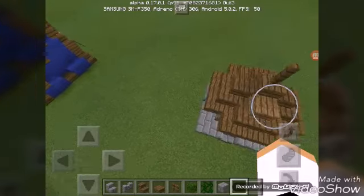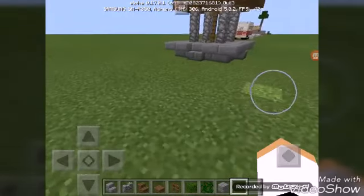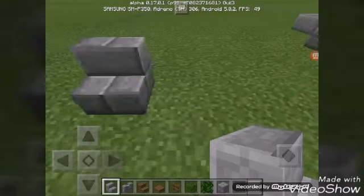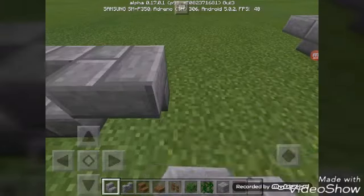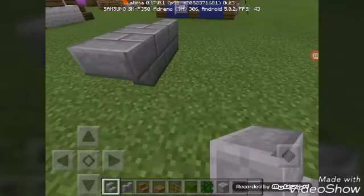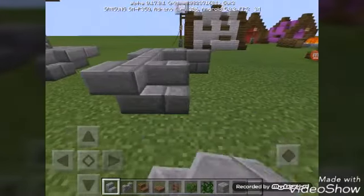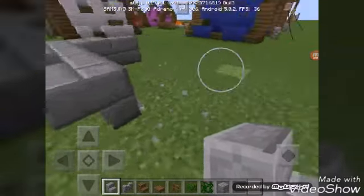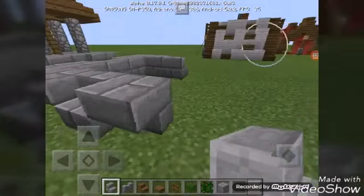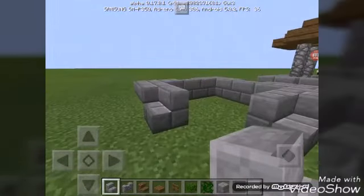First, you need to put a stone brick at the center, and then make sure to place them like that, and then put again like that, and then there, and then there.